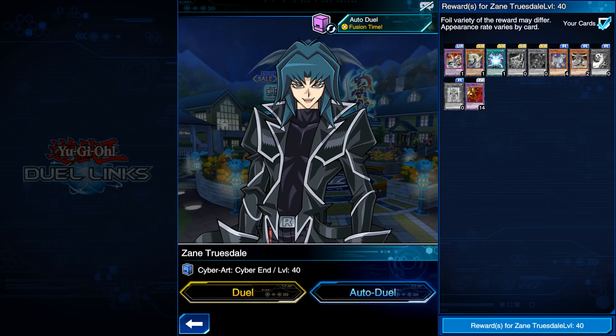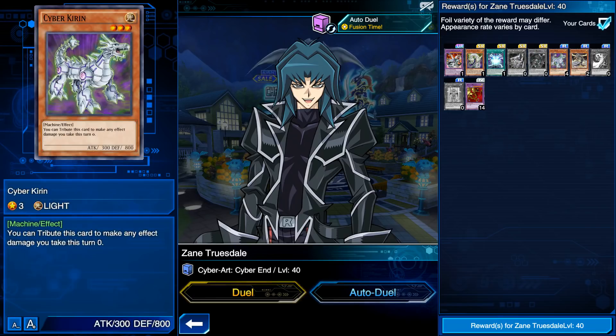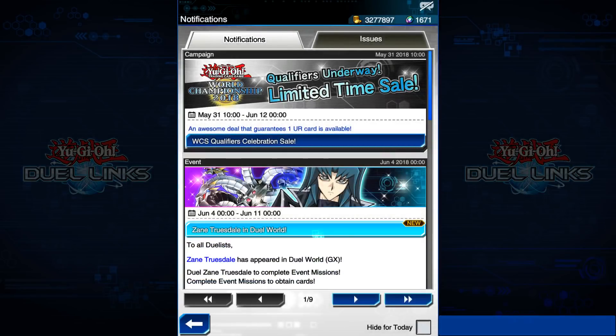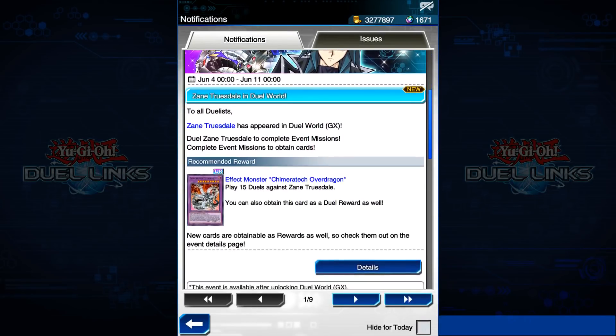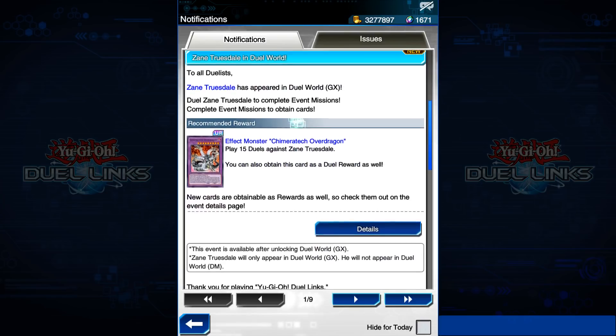This gives me an opportunity to get three of each card because I just auto-dueled the boy, but I think I gotta go farm him this time. Let's go take a look at this. We're gonna go to Zane Truesdale in Duel World. All duelists, Zane Truesdale has appeared in Duel World GX. Duel Zane Truesdale to complete event missions and obtain cards.